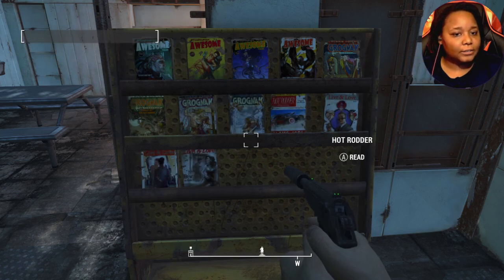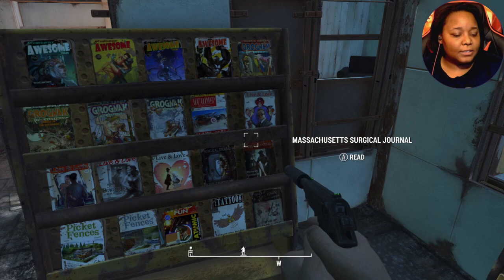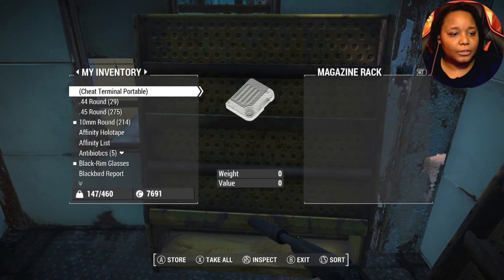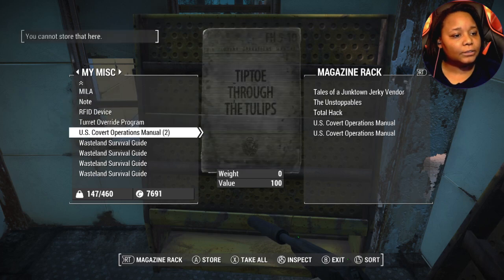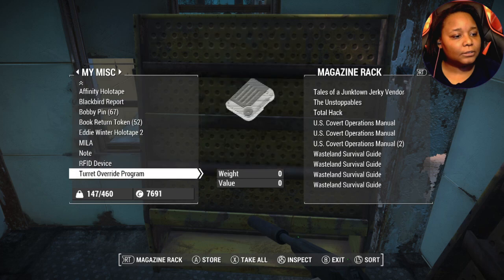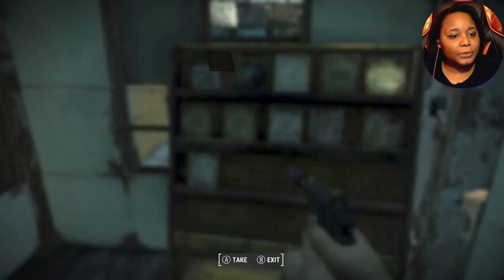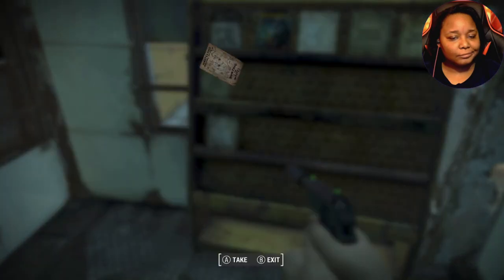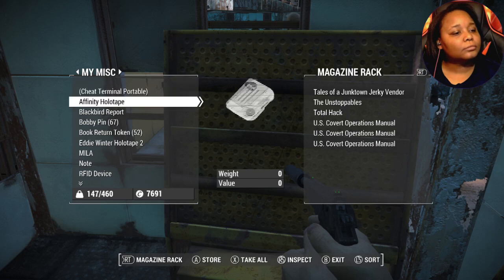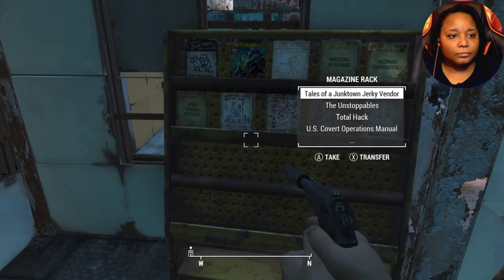Four Awesomes, four Grognaks, a Hot Rider, four Living Laws, two Messages in Surgical Journals, two Picket Fence, one Atomic Robco Fund, one Taboo Tattoos, one Tails on a Junkyard Vendor — yeah, we got more Tails on a Junkyard Vendor for sure — one Stumbles, Total Hack. We got to the same thing because it glitched and gave me another one, so as we get to sell one, there it is.